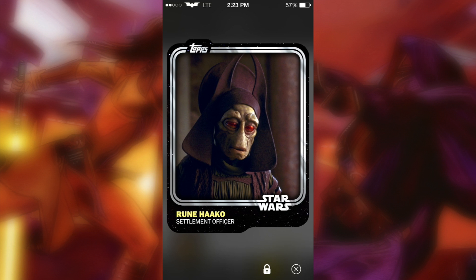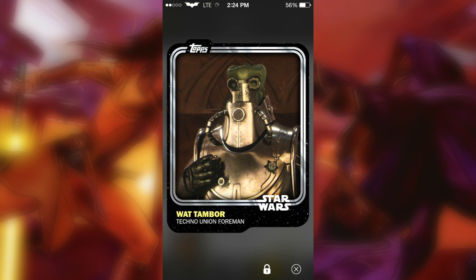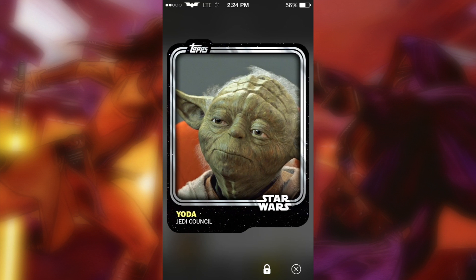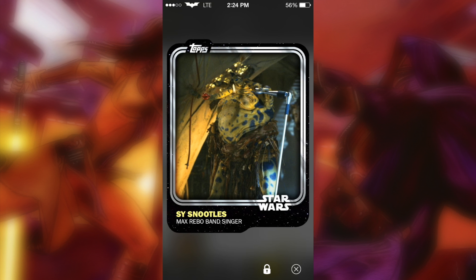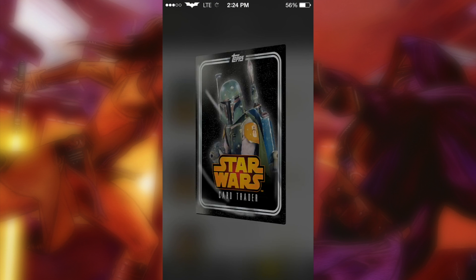We got a blue — blue Coon Rune Haako again, with Ewok Medicine Man, Boba Fett, 2-1B the Medical Droid, Techno Union Foreman, Greedo, Port Administrator, Owen, this Jedi Master, Master Yoda, Mace Windu, Snowspeeder Pilot, Chief Bass, Max Rebo, Bansinger. Nothing but a bunch of whites and one blue — what a waste of 5,000 credits.